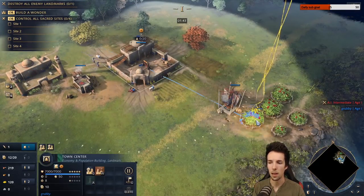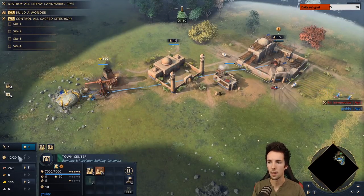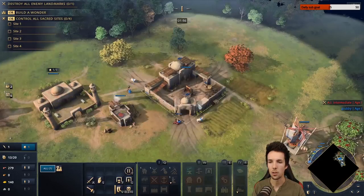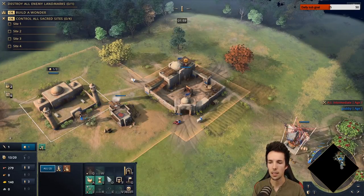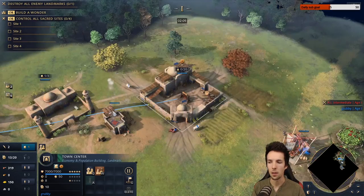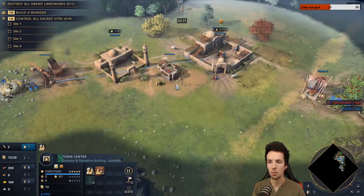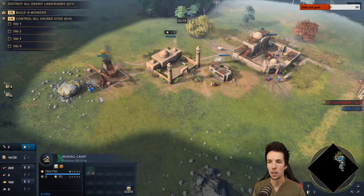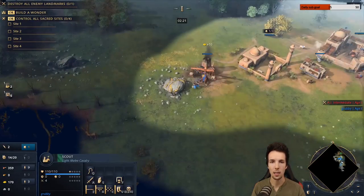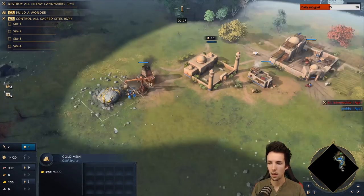We're going to be scouting around with our scout. Everything else goes to food — two on gold for a while, and then the next villager at 12 food we're going to send to gold, so we have two on gold for a while, then three, and the rest is all on food. We're going to immediately start the Sanctity upgrade when the mosque finishes. Note that we have no lumber and we're looking to get to 400 food and 200 gold as quickly as possible, preferably in a synchronized fashion.